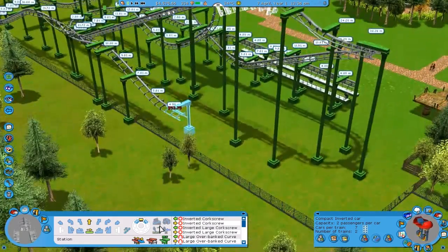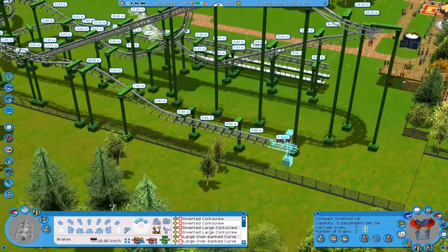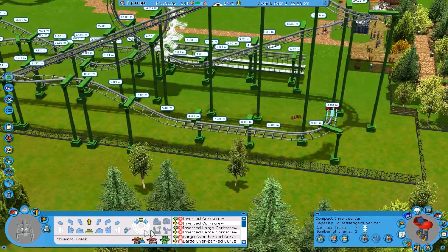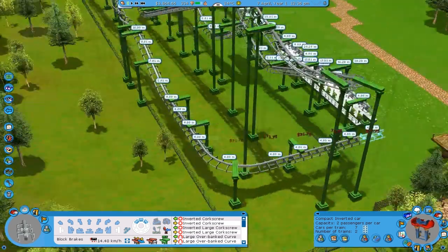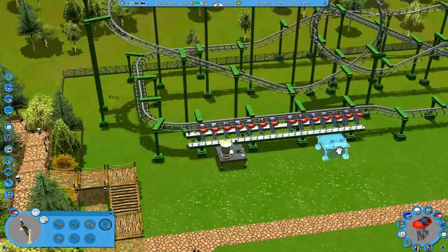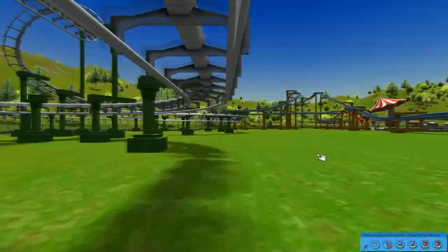We don't have any money left so we're going to loan some more - not that much, just keeping on a budget. Break it down to 28 kilometers per hour and then a small turn this way, back into the station. That's pretty much this coaster - I'm going to ride it for you guys, I hope it looks pretty epic.